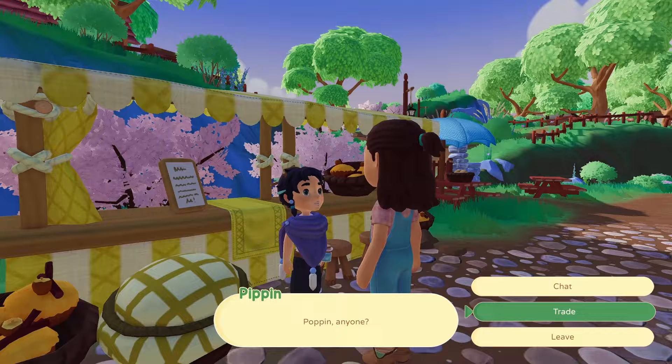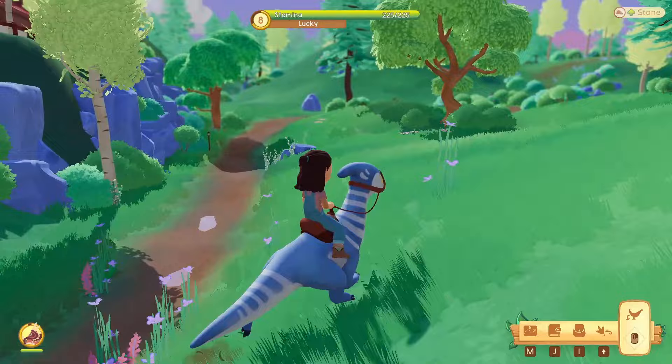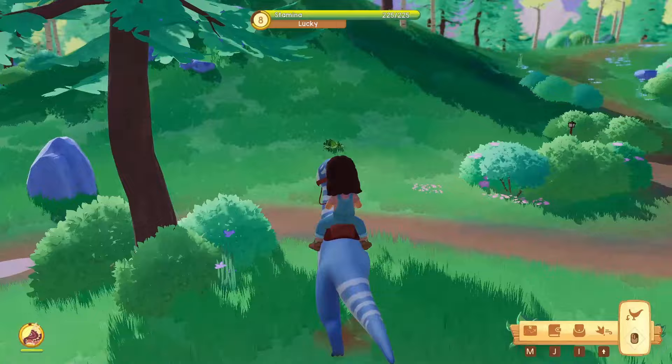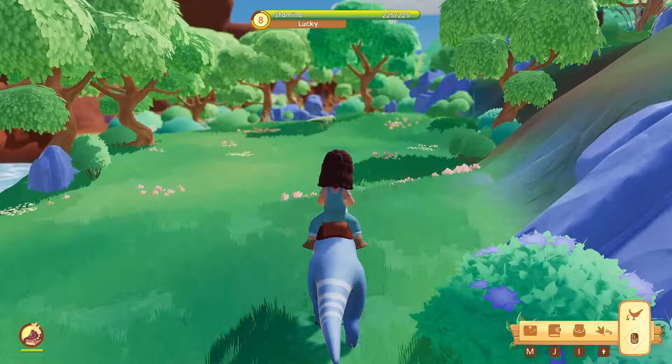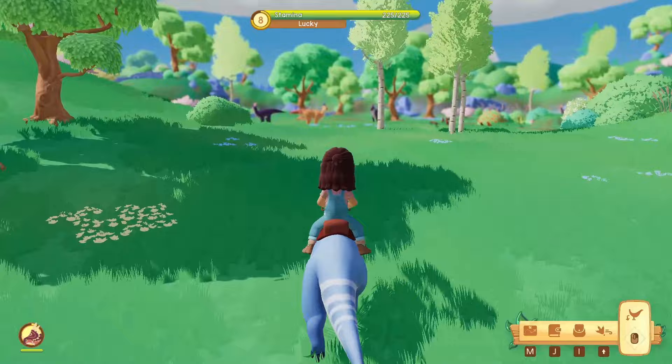Before I get completely distracted discovering or going around Dapplewood, I think I need to go around Viridian Valley first and see if there are any rare dinos today. It looks like we have no luck with rare or ultra rare dinosaurs for the ones that we can befriend. However, since we're already here, let's go ahead and finish that quest for Owen real quick before heading to Dapplewood.